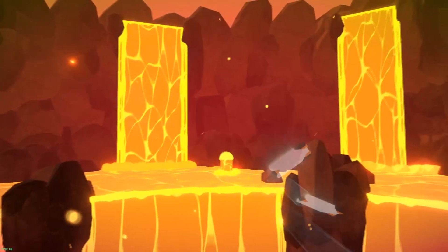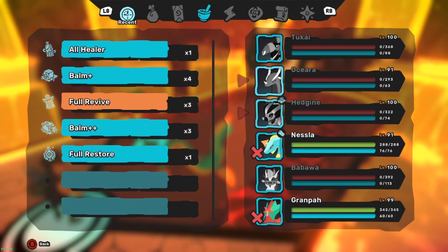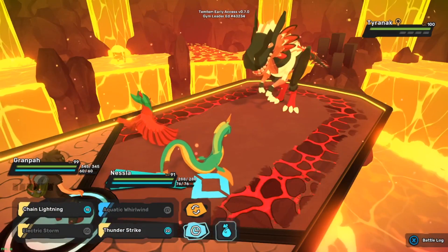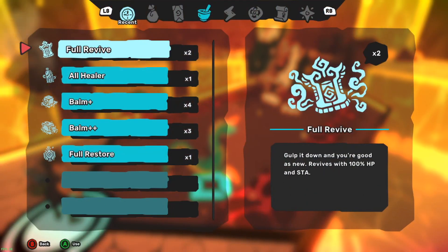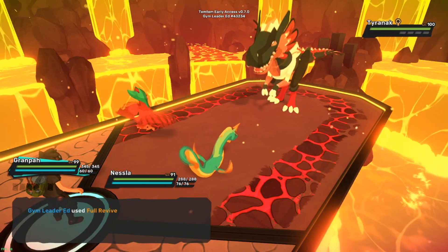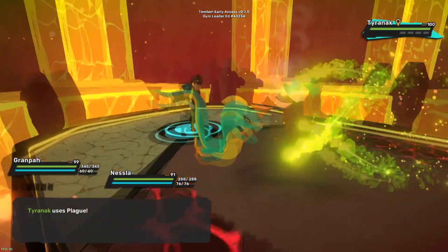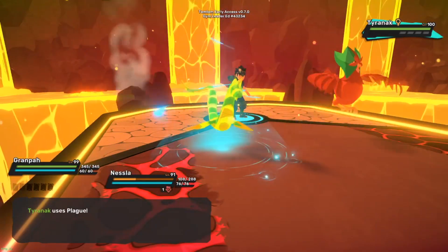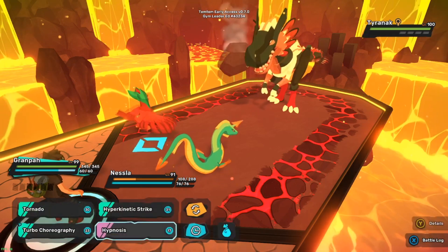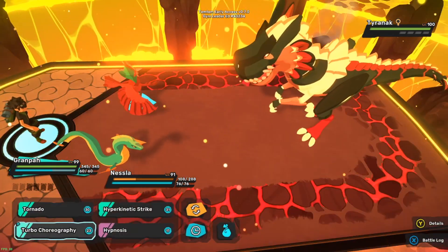We still got Grandpa and Nesla. I'm gonna heal like crazy right now, use all my revives. Head Giant was a champ for taking care of this guy - honestly that whole team was a champ. Reviving Babawa too - you're ugly but you're strong. Flag's gonna smack Nesla around, but that's okay. I'm gonna try to boost a little bit with Grandpa. Hypnosis won't work because of that thing, so let's go turbo co.